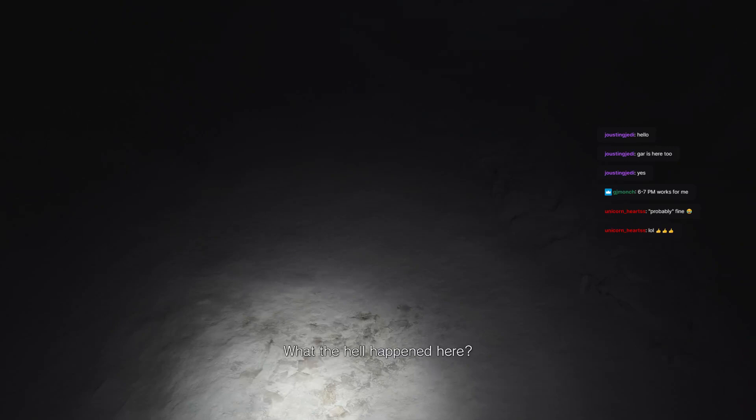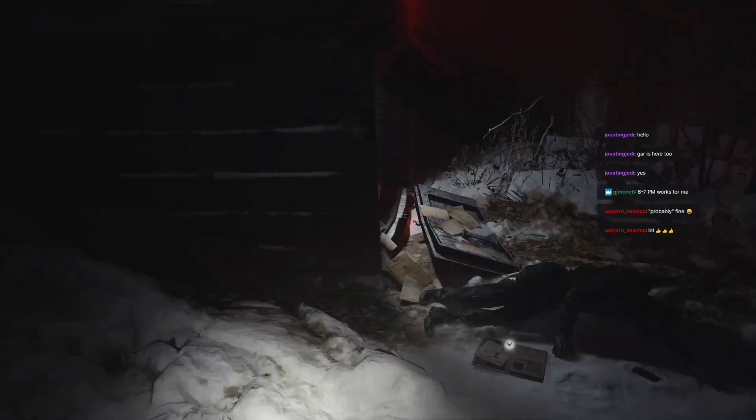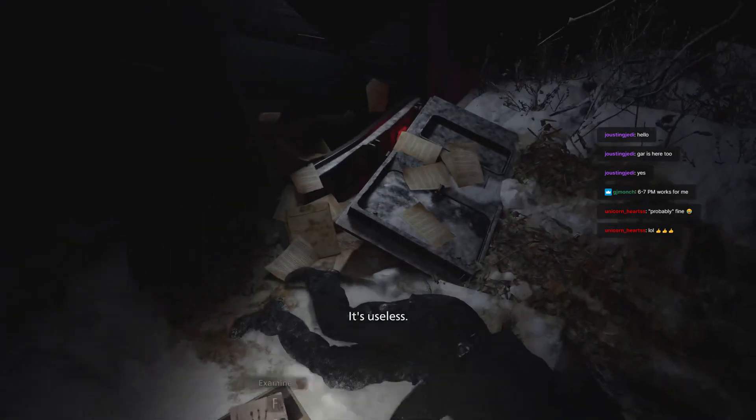'What the hell happened to you?' Okay. 'Eliminate target, recover body. Secure Rosemary Winter. Eliminate target, recover body.' So that must be Mia — they want to secure Rose and Ethan. Move to the Winter site. Site C, further investigation. Okay. Useless.